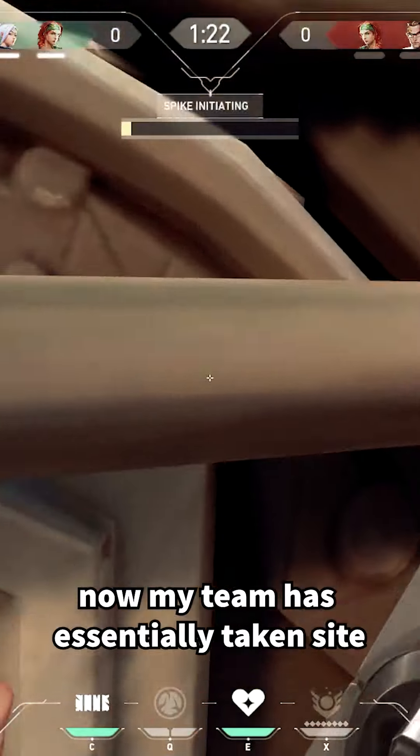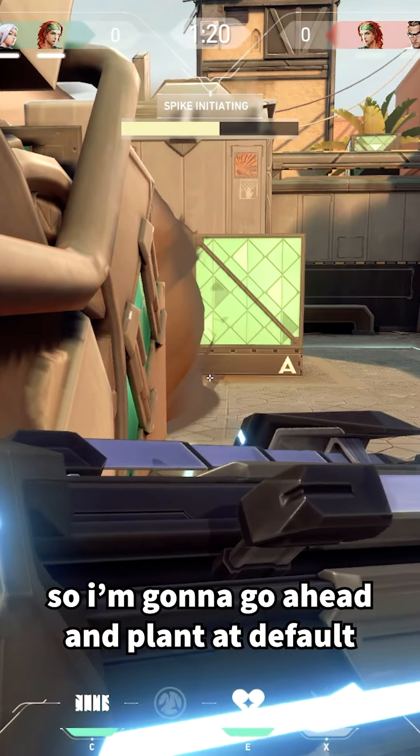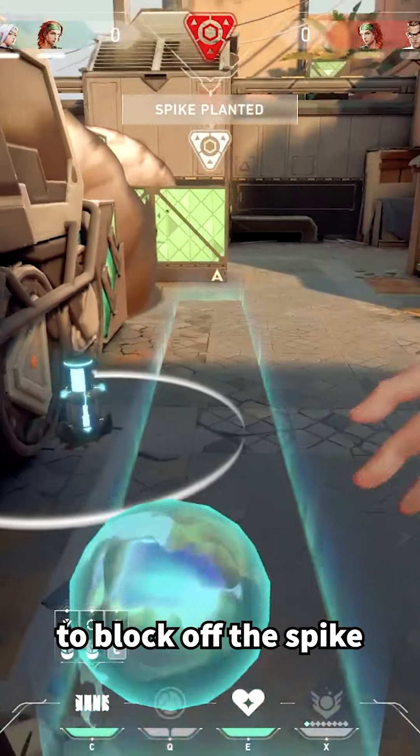My team has already essentially taken site, so I'm going to go ahead and plant at default, and then I'm going to throw a straight wall to block off the spike.